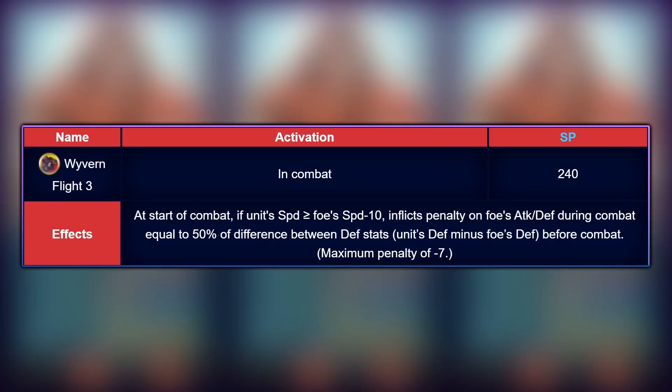Before moving on to her builds, I really want to focus on one skill which is the main aim for getting Forma Altena: Wyvern Flight, a very premium skill only available on one 5-star locked unit, Melody. Wyvern Flight is the ideal slot B skill you want to go for. Unfortunately, Trace skills are not available in this Hall of Forms, which is why Wyvern Flight is the best option on Altena.